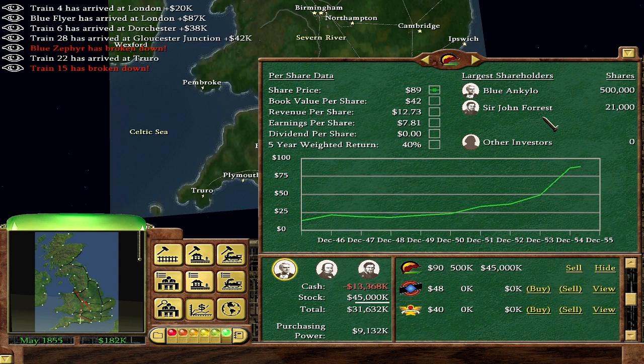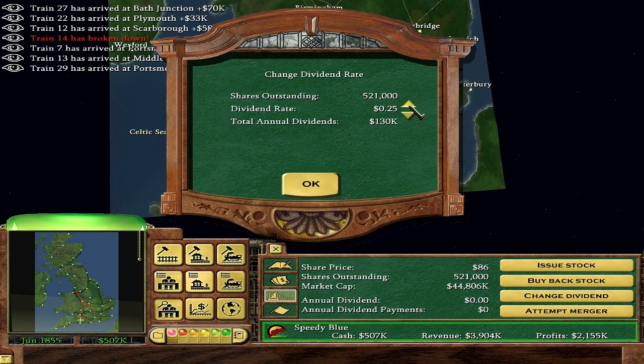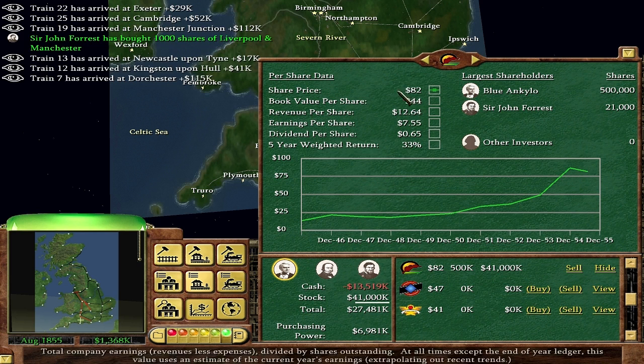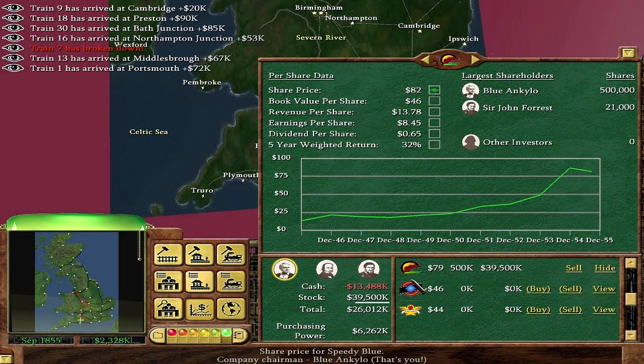Sir John Forrest does own a little bit of the company, but nothing compared to me. I am going to use that to now change the dividend so that I am paying myself out $300,000 a year. It will still take forever to pay off all my debts, but it should be fine. The dividends also help keep the share price up, I believe - the dividend per share kind of thing, which is actually still quite low technically. I know we bought a lot of stock which sort of lowered the short-term price, but long-term it will keep improving.